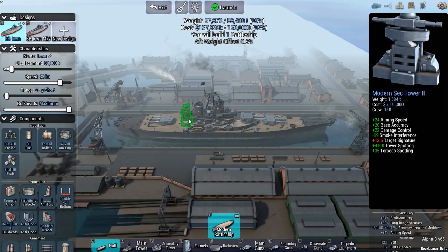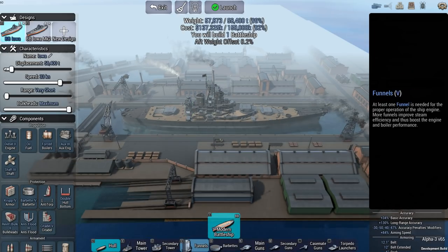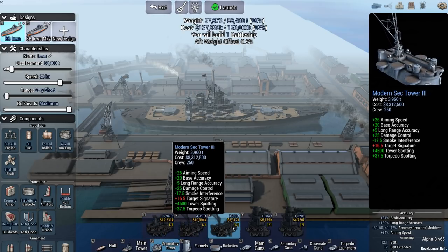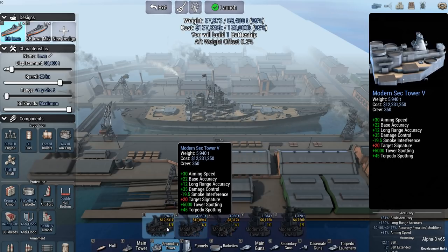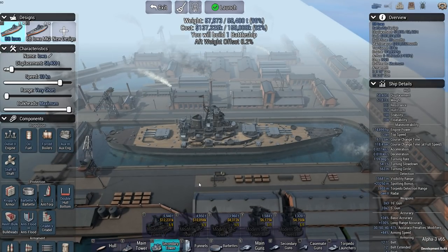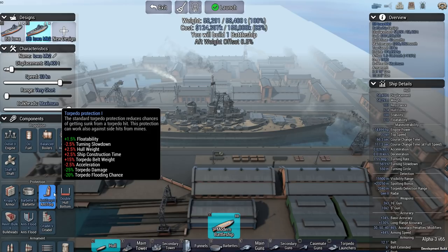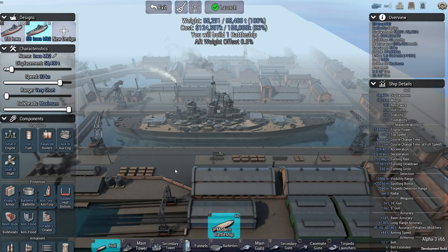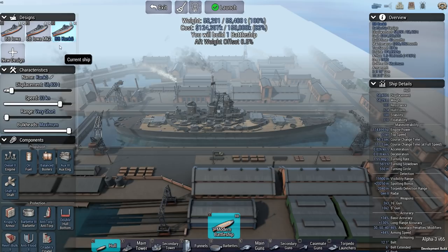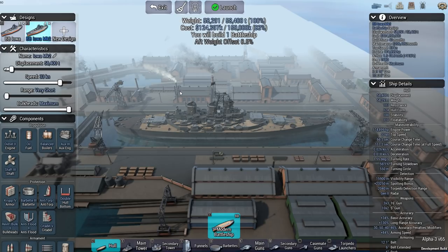The Mark I's secondary tower has only 24 aiming speed and barely any long-range accuracy — 5 points — whereas the Mark II tower gives you 12 points, faster damage control, and better torpedo spotting. That would have been handy! But the Iowa Mark II not only has that, it also comes with Anti-Flood 2 and Anti-Torpedo 1, so torpedo damage is automatically reduced by 25%. Unfortunately the game doesn't yet have an ability to upload or download designs, so if you want to copy it you'll have to do it by hand.